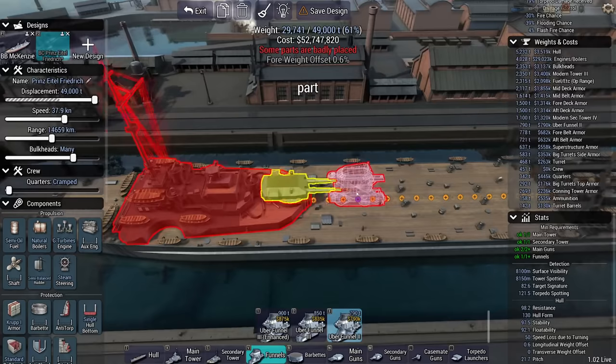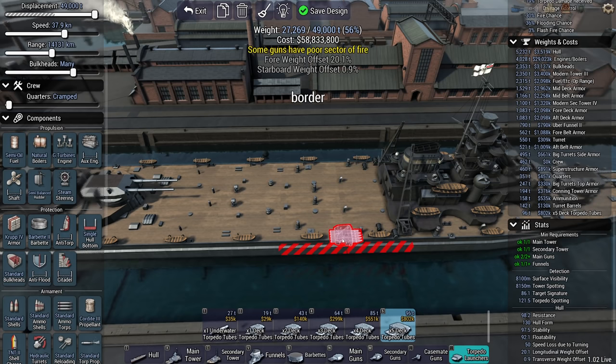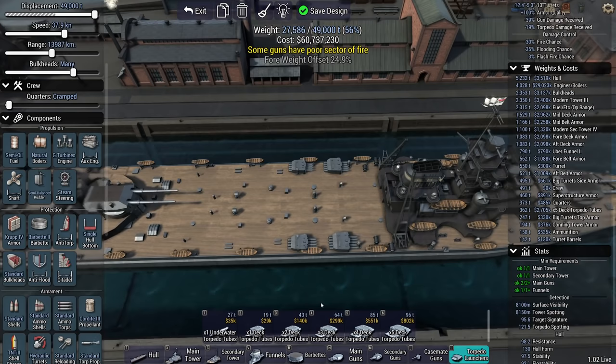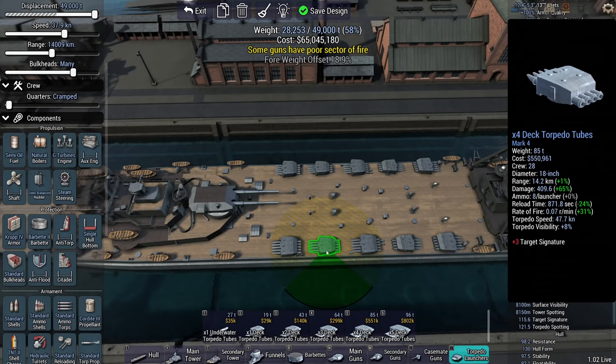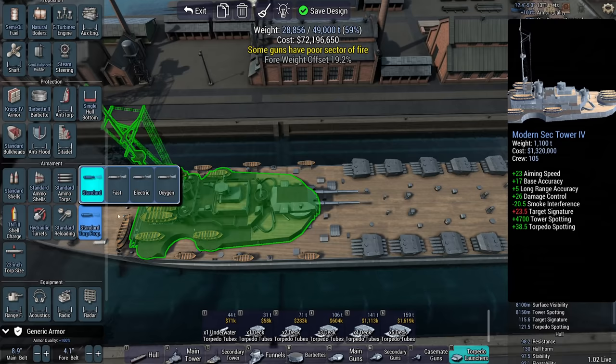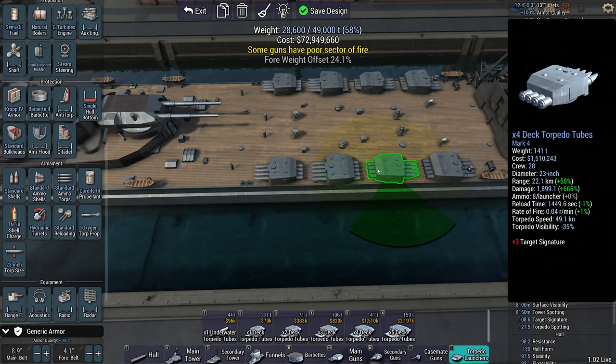We're going to need a funnel. The ship is going to be crew four. She is going to be a torpedo spammer, which means we have a lot of those. I'm going to mix a quintuple and quadruple — fives and fours — so that I have something loaded most of the time, because the quads currently take 871 seconds to reload. But that's not telling the whole story because they're going to be 23-inch torpedoes. I'm going to make these long-range torpedo spammers — we need to go with oxygen-fueled, which puts these at 22-kilometer range.